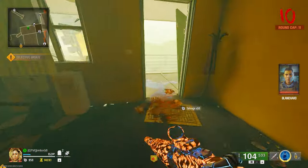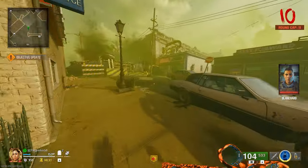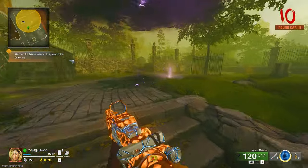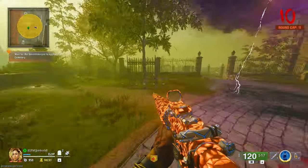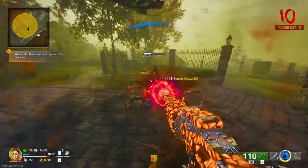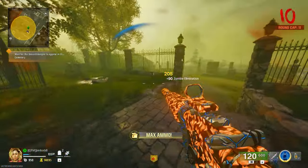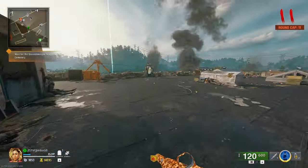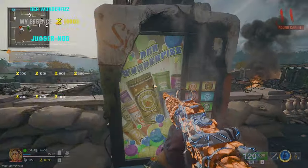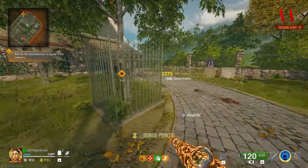We just need to go to this checkpoint, trigger that, and then we can start looking for the groundskeeper. Normally this guy doesn't take too long to spawn in — here's hoping he doesn't, because I want to get this easter egg done as quick as I can. There's a lot of guns I need to get through to get Nebula on, and it's going to be quite a long process. Oh, there he is.